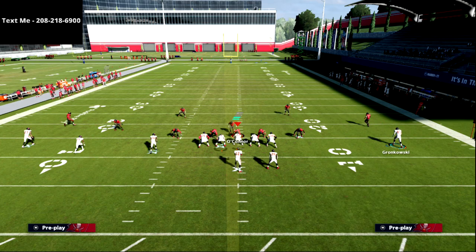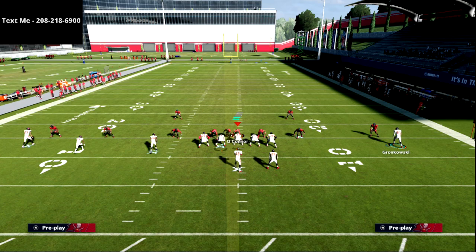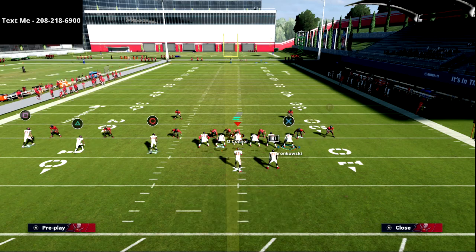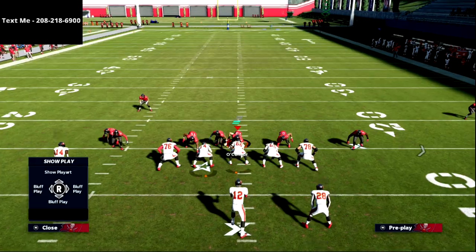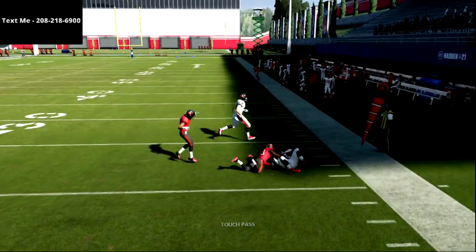Let's say they're in a man blitz — we'll look at where the corner is. If I motion this guy to the inside and they follow, this is a very common look. Now when I motion back out, I've got a one-on-one with a safety, or I've got a back route wide open. It's like taking candy from a baby — this is a really, really good spacing concept.